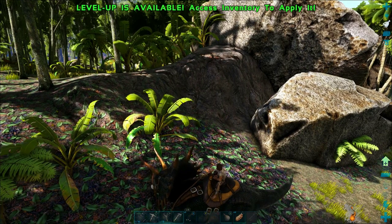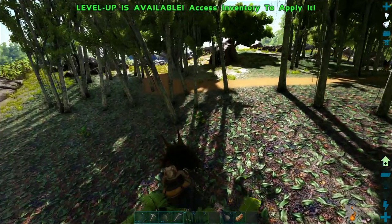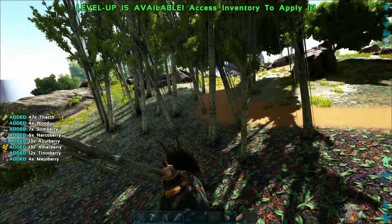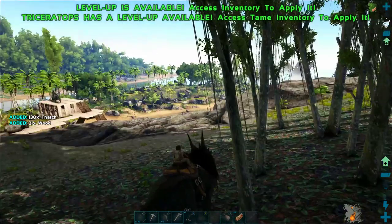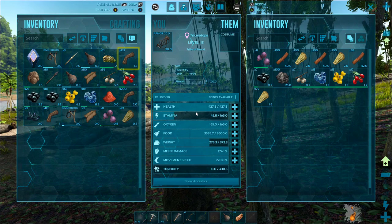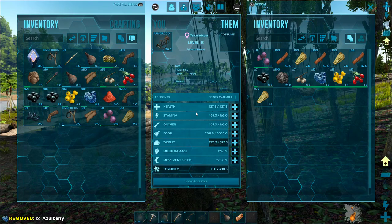I'm going to show you why a Triceratops is so helpful. Up here we've got some bushes and trees and all that good stuff. It would normally take a good bit of time to chop these down, but as you can see, one hit knocks the entire tree down and we're getting tons of thatch out of that — much more than I would have gotten harvesting it myself.